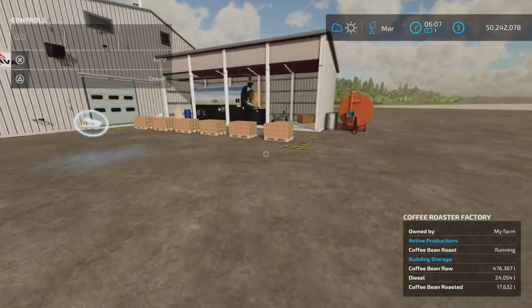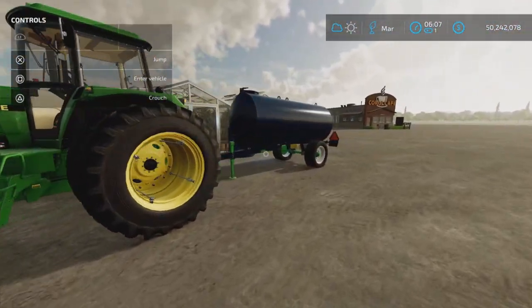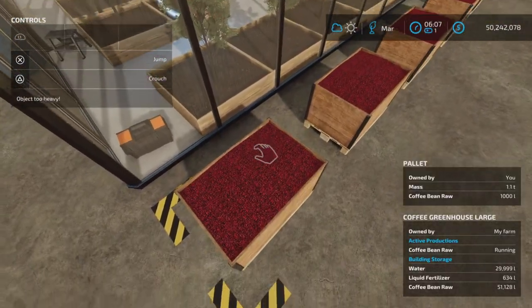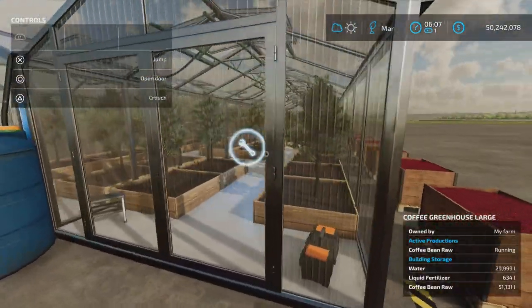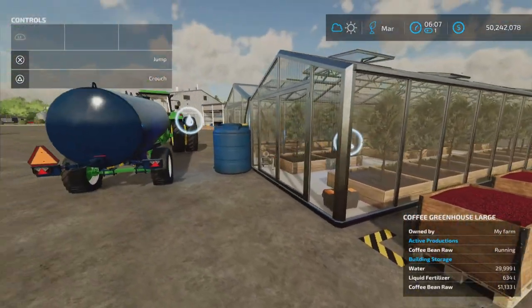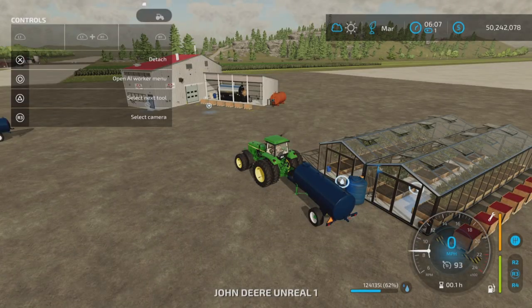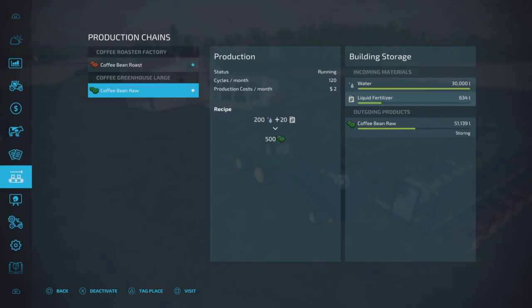This is what the roasted coffee coming out looks like. Unfortunately that's not the only disappointment. Here are the raw coffee beans - they're red because that's what they look like when they come off the plant. They actually are red; there's a cover on them. Now we're filling - 30,000 liters of water.